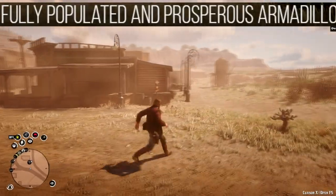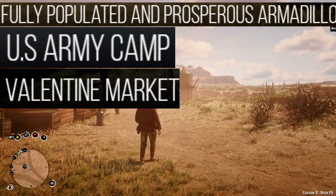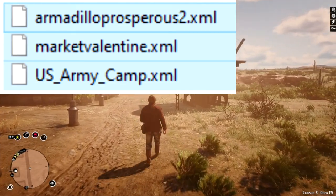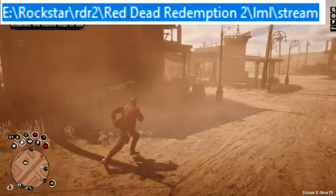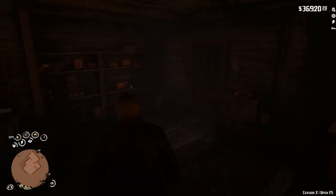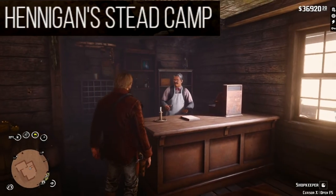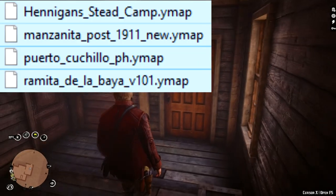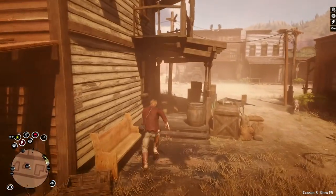Next mods: Fully Populated and Prosperous Armadillo, US Army Camp, and Valentine Market also need to be converted. Convert the .xml files one by one as before and save to your desktop. Now take all four converted map files and drop them into the LML stream folder. If you don't have a stream folder under the LML folder, create it. You can now close the converting site. Following mods — Hennigan Stead Camp, Manzanita Post, Ramita de la Baya and Irish Shack — drop their .umap files directly into the LML stream folder. Now you have even more great looking locations in your game.